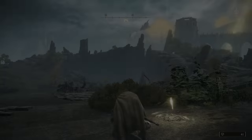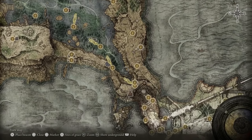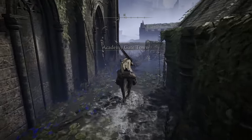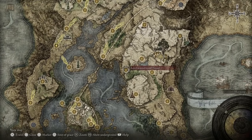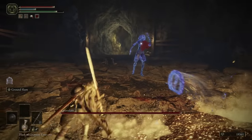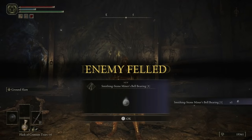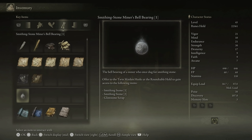Next up, warp back to the Liurnia Highway North Site of Grace or Gate Town Bridge Site of Grace and head into the Flooded Academy Gate Town. If you want, head to the south end for Stillwater Cave, but it is filled with poison so be careful. What I mainly want to take you to is Academy Gate Town in the center of the map, where you can find another Golden Seed. If you run north and east, you'll find a Walking Mausoleum and the Raya Lucaria Crystal Tunnel. The Crystalian boss fight here isn't as bad as it might seem — after hitting the Crystalian enough times, you break the crystal and start doing massive damage. For defeating the Crystalian, you'll get the Smithing-Stone Miner's Bell Bearing (1). Take this back to the Roundtable Hold and you can exchange it to purchase as many Smithing Stones 1 and 2 as you like, giving you a perfect opportunity to level up and try a new weapon.